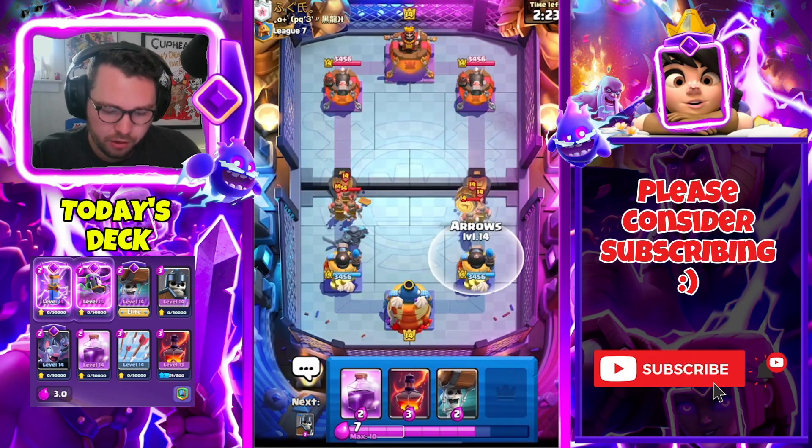I'm just gonna cycle a Void — it should do some decent damage to the Valkyrie. There's the Evo PEKKA — no surprise. Guards are gonna be key here, and Rage — a lot of things are gonna be key in this interaction. We're gonna get Guards down. Rage, Arrows — damn! We should get this pack off the board; if that goes down that's huge. Everything else you can kind of survive.